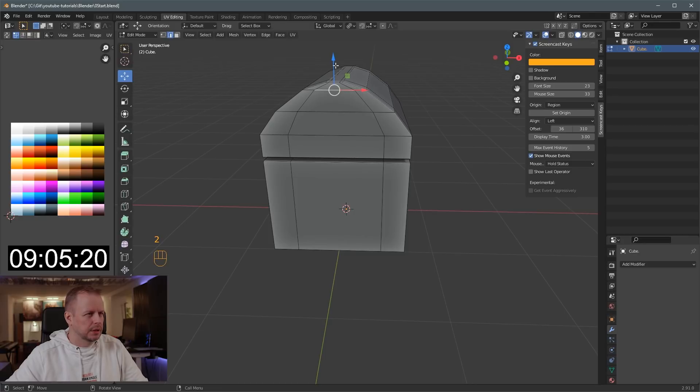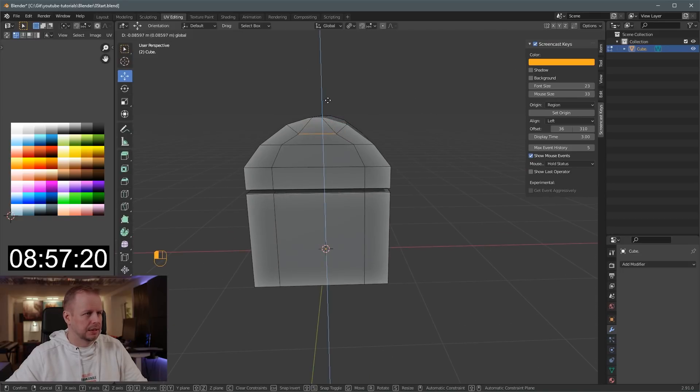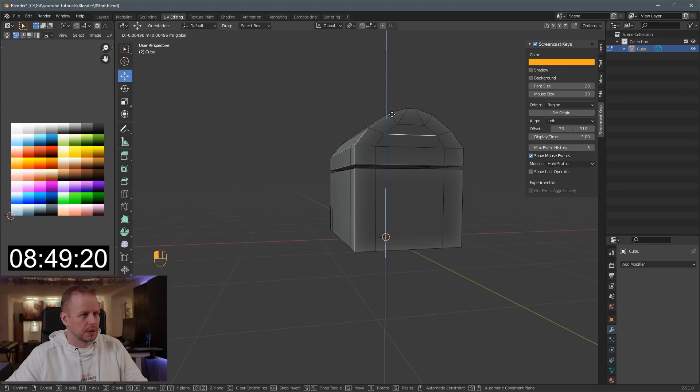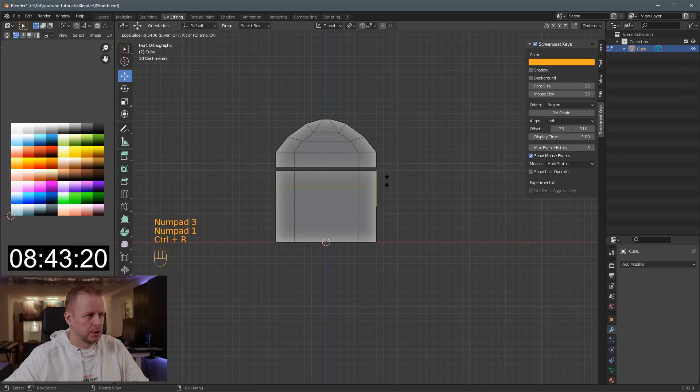Select that one as well. We're already starting to mess up the topology now — I like it. You know me, I tend to sometimes wreck the topology. But for low poly, I'd say that it's okay sometimes. Control R, Control R — some loop cuts here. And now we're going to start — I'll indent these things.